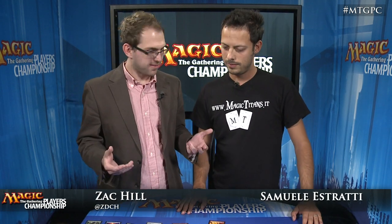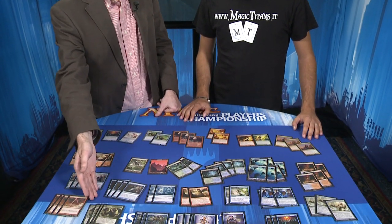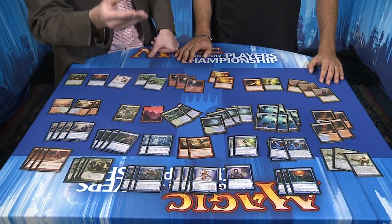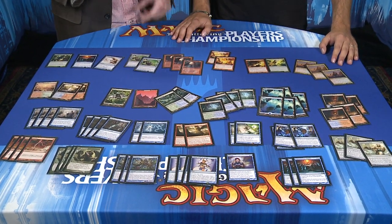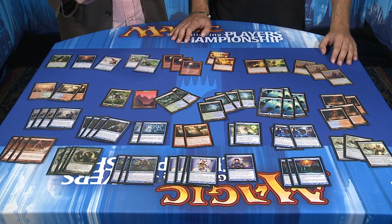Now, obviously this is RUG Delver, so you've got the normal threats of four Delver of Secrets, four Tarmogoyf, Snapcaster Mage. You decided to go and play three whole copies of Vendilion Clique. That's a little more than a lot of the lists we've seen. Why did you focus on that card?